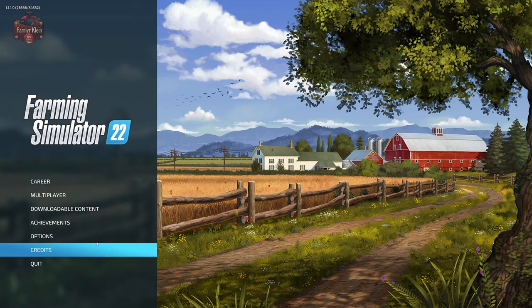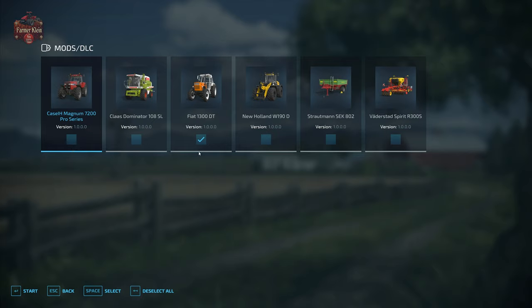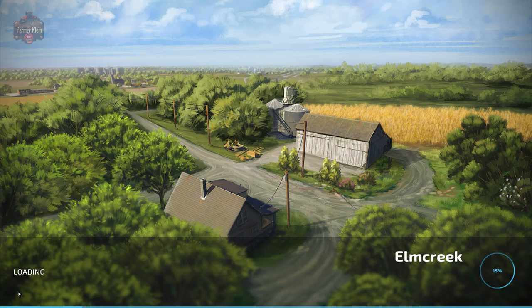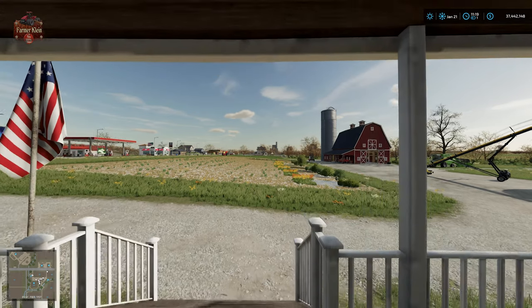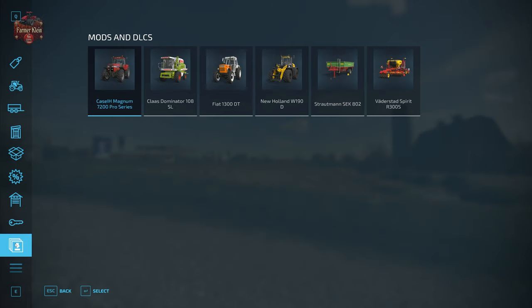Now that the game has been restarted, go to career, select your save game, and you can see we now have a listing of mods. You can check and activate them for your particular save. Once loaded, go to the shop — there's now a new category in the vehicle shop for mods and DLC, so you can jump right to that category and see all mods and DLC activated on this save.